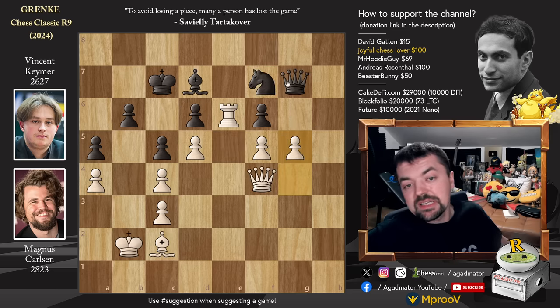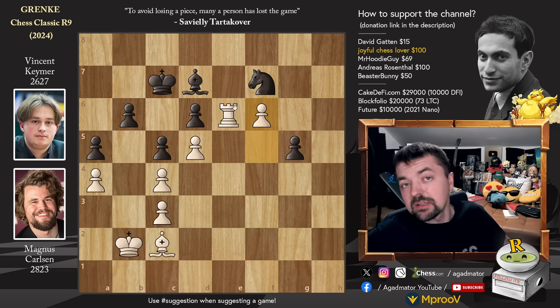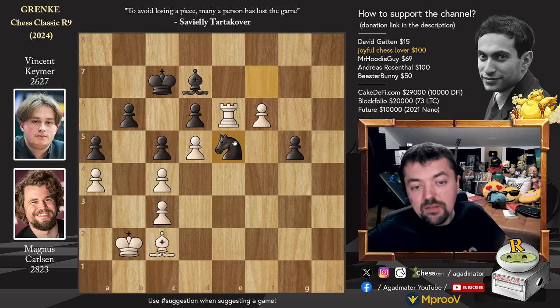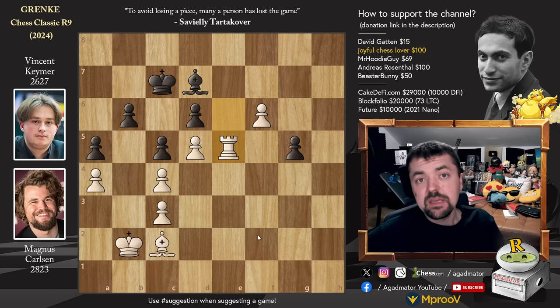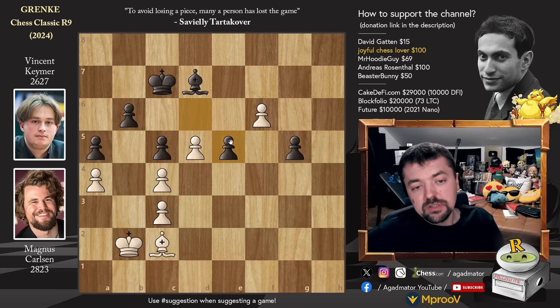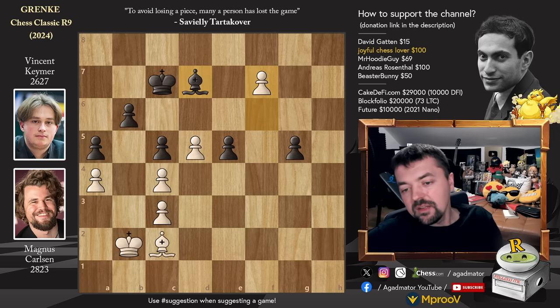After g5, Vincent tried one last idea - queen captures on g5. But it doesn't work. Captures, captures, and pawn to f6 - Magnus happily leaving the rook on e6 waiting for captures. Vincent tries knight to e5 to get the knight into the game, but Magnus just plays rook captures on e5. And on move 73, Vincent Keimer resigned the game as there is nothing more to be done. Once the rook is captured, the pawn advances to f7, the queen exchange square is a dark square, the light square bishop is helpless to stop the f pawn.